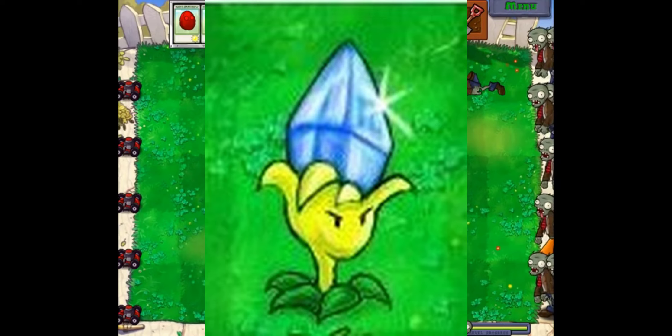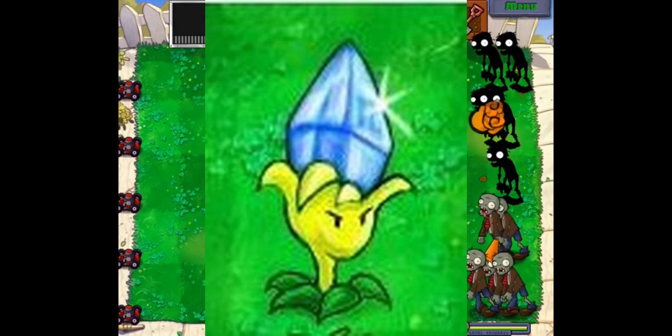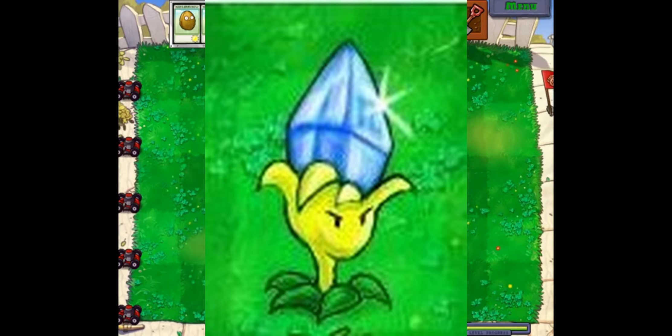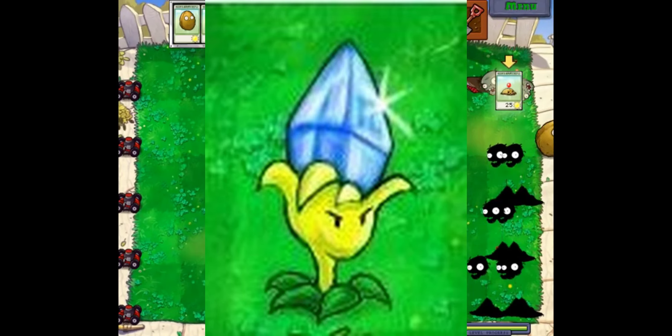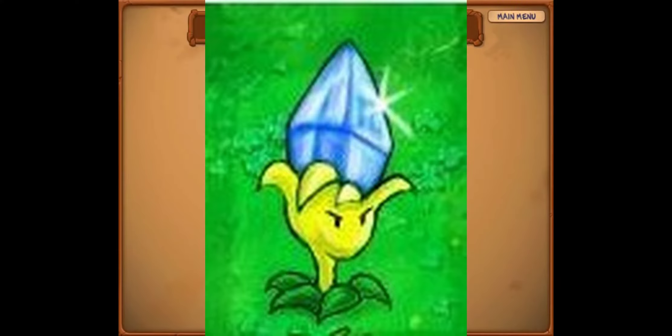Next up is the Crystal Grass. The description says 800 sun, can collect half-screen sun every 5 seconds, must be planted on marigolds, and is a good helper for absorbing sunlight. I don't know if 800 sun means it costs 800 sun or gives you 800 sun. If it costs 800 sun, it definitely wouldn't be worth it — instead of waiting for this plant to collect the sun, you could just manually collect it. I do like the design with the gem on top of it.